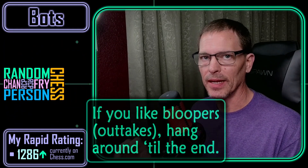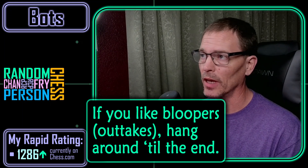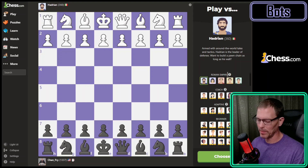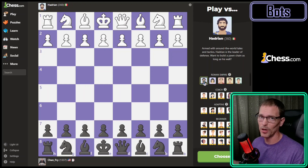Welcome back. Today I was going to play the next level of the Komodo bots that I've been going up through from the lowest ranking until I lose. I noticed that Chess.com has some new bots — limited time bots that are usually only there for a month or so. This time it's the Roman Empire bots: the first one is Hadrian, then Cleopatra, Caesar, Caligula, and Augustus. Those last few are rated pretty high but I'm going to start with the lowest one and go as far as I can.